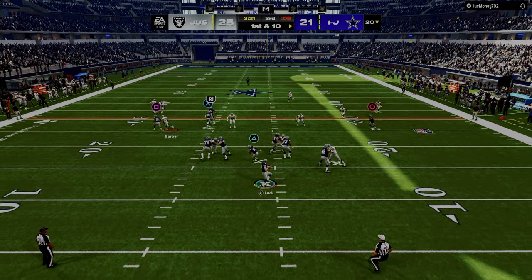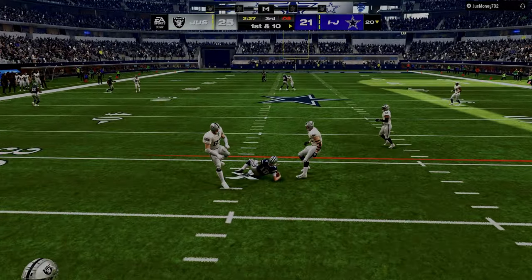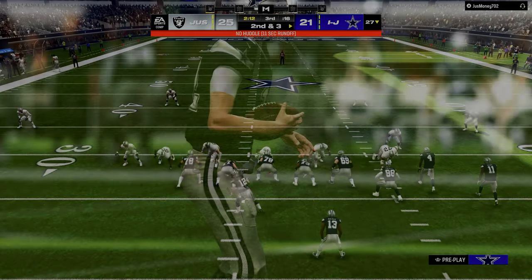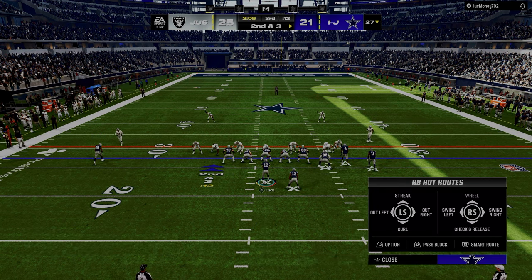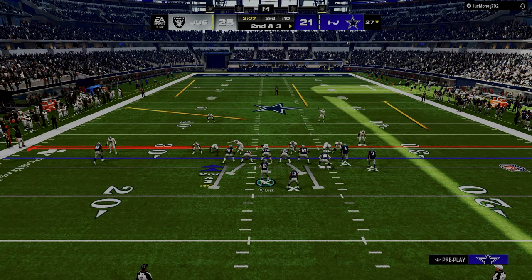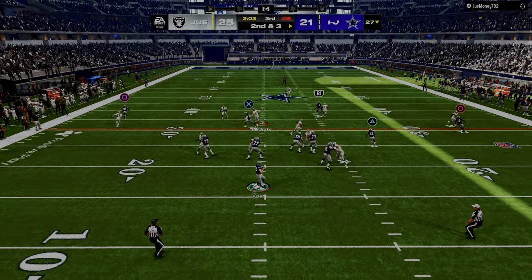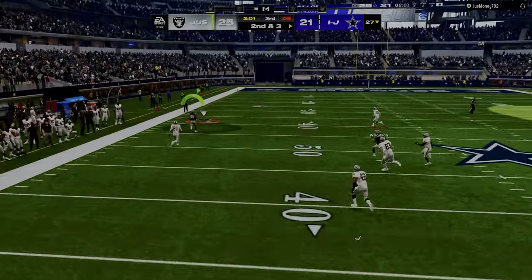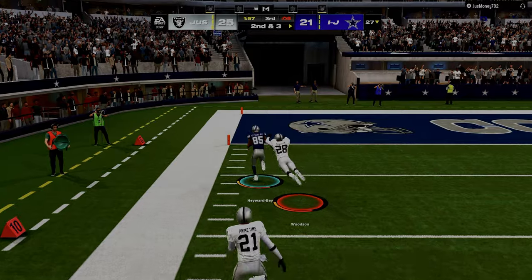He should be using the slot. I actually had the tight end. So he's kind of going to Cover 3 now. I could go to this verticals play where I'm going to put the running back right at the seam area — it's going to be a little bit easier to throw that than the tight end. He actually goes to man coverage, busts the coverage over the top, and we're able to throw this. See if we can outrun him. Yep.